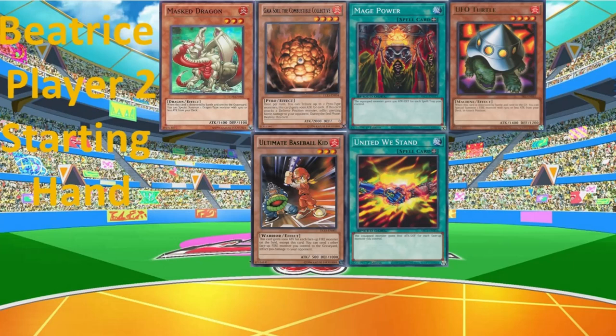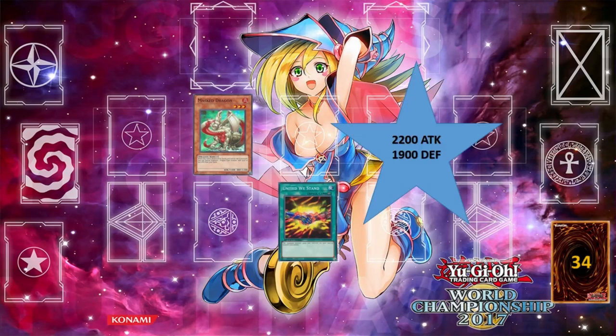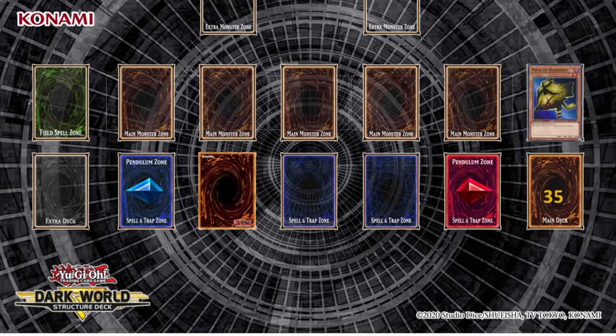Start the draw phase. Standby phase. Main phase 1. Are you feeling the heat? I normal summon Masked Dragon. You can't stop my Searing Flames. I will activate United We Stand. Battle phase. Masked Dragon, attack the face-down monster with Masked Slash. Main phase 2. End phase.